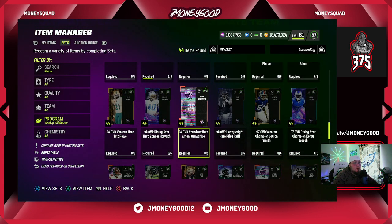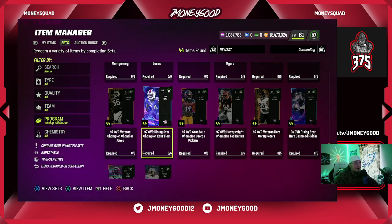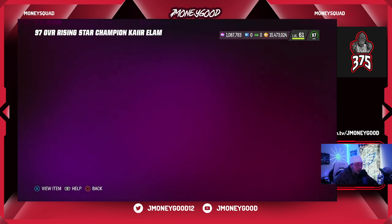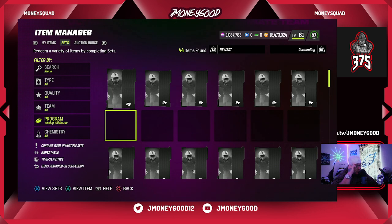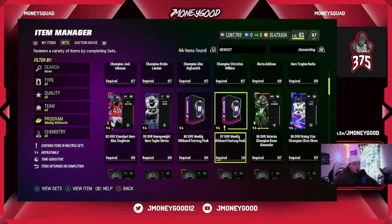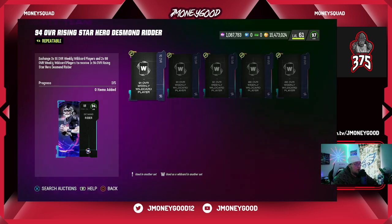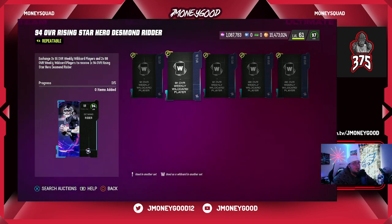What you guys want to do is see where you have to start building up from in order to make these profitable. You want to check the prices of each card before you get involved. These 94s are pretty expensive — they usually go around 200k. You can see 228,000 coins for one of these 94 overalls right now, so you can see right off the rip that there should be some type of profit in building that 94, because the 94 should not go for that much at all. There's also a Desmond Ritter card here.